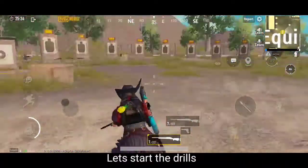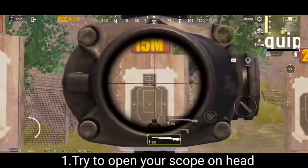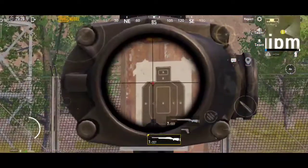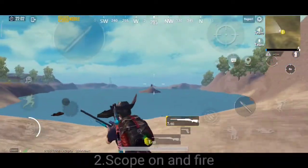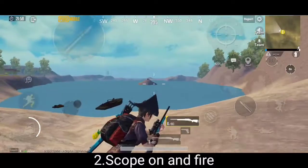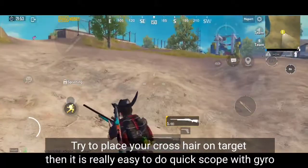Let's start the drills. Try to open your scope on the head. Scope on and fire. Try to place your crosshair on target — then it is really easy to do quick scope with gyro.